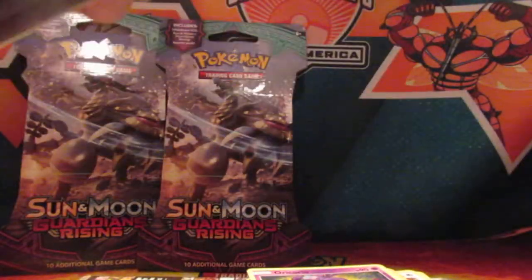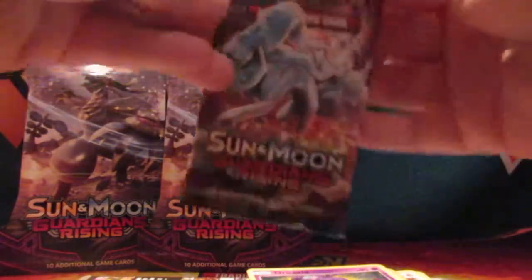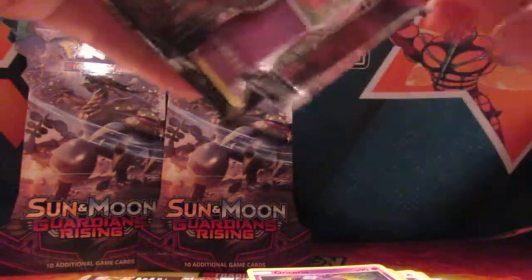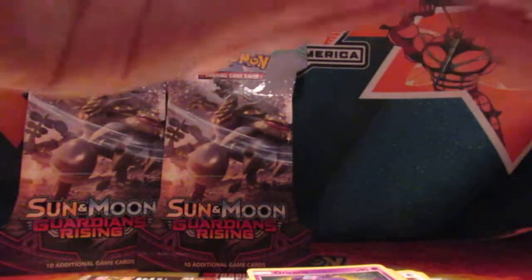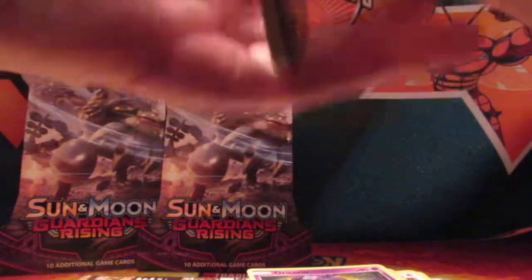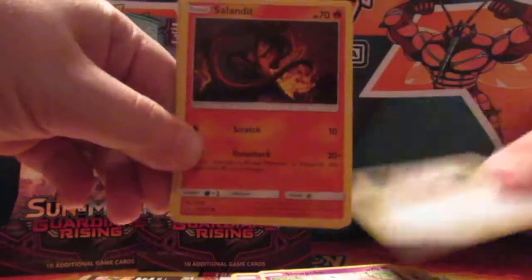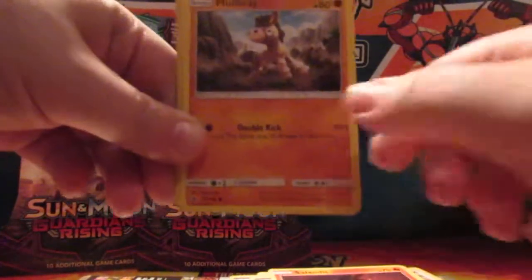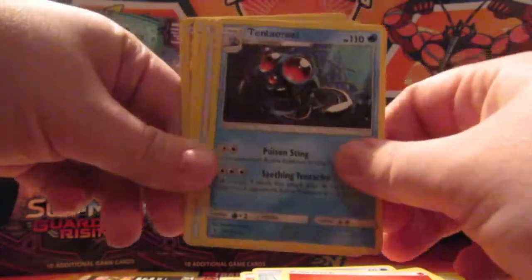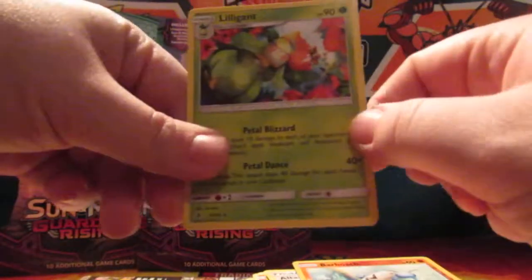Next pack - it's got a Ninetales on the front there. Got a Slowpoke, Stufful, Salandit, Mudbray, Vanillite, Fire Energy, Tentacruel, Choice Band, Altar of the Moon, Barbarcle, and Lilligant.